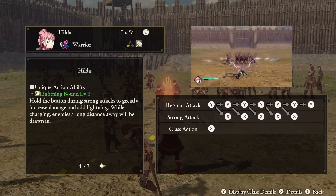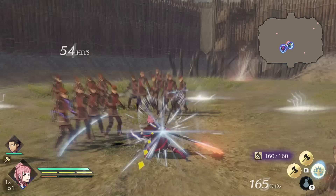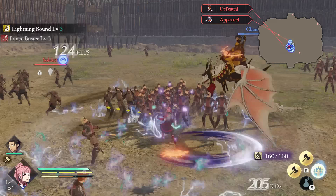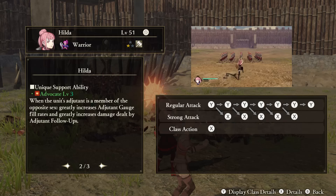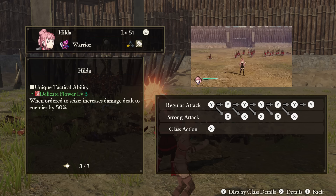Hilda — Unique Action: Lightning Bound. Like Kaspar and Dadu, Hilda has a charging mechanic with her strong attacks. Her version both makes her hit harder and will add lightning damage. Additionally, enemies nearby will be drawn into her attack — this is definitely my favorite of this kind of charging attack. Support Ability: Advocate. While Hilda's adjutant is a member of the opposite sex, her adjutant gauges will fill up faster and adjutant follow-up attacks will do more damage. Tactical Ability: Delicate Flower. When ordered to attack strongholds, Hilda will deal more damage to enemies.